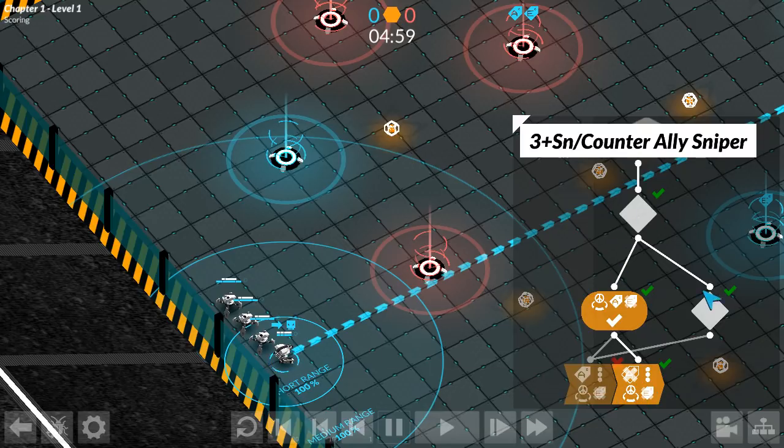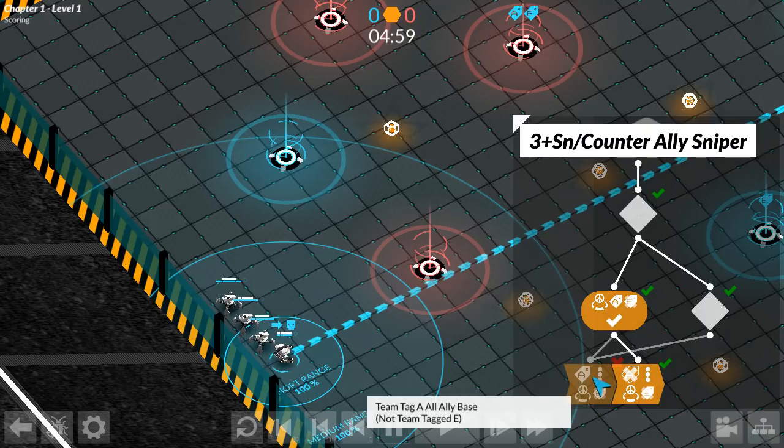After that, execution proceeds down the tree to our always true condition. And here's the tricky bit. Normally this node would get evaluated and we would tag the base A again, achieving nothing. However, because we came here earlier and evaluated this node during the execution of the code, it doesn't get triggered again. So this is why we are left with the base untagged — a really clever way of toggling a tag without using an extra tag.